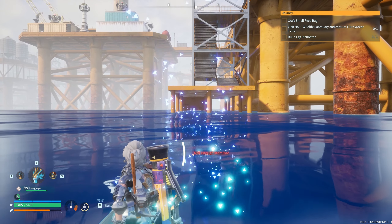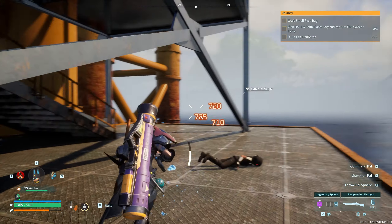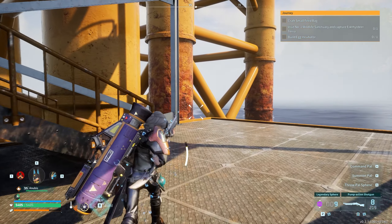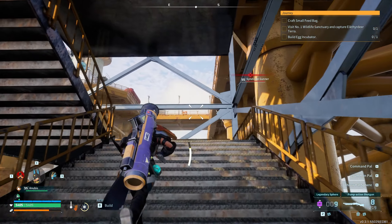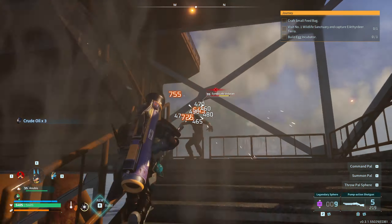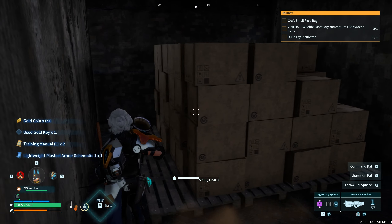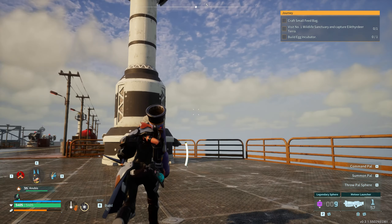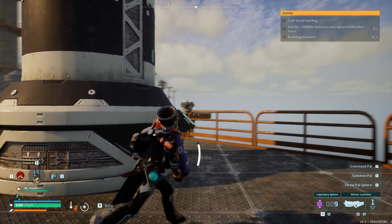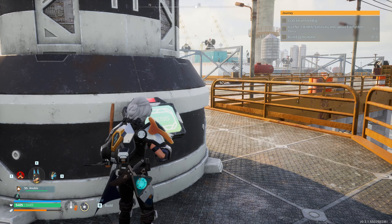You can also use a swimmer PAL like a Jormantide to get to the oil rig. Once on the oil rig it's a very long, tedious raid, however the loot you're looking for is in a particular part you'll need to reach. You can also get oil from killing the various enemies and PALs located on the oil rig, and you're able to disable the turrets and lasers that shoot at you.